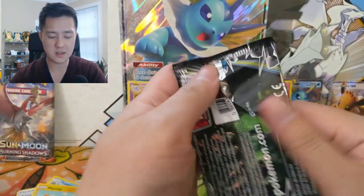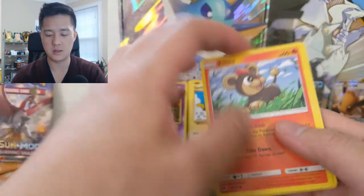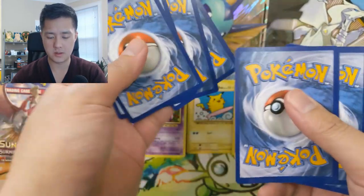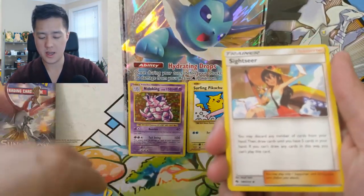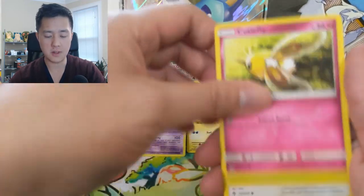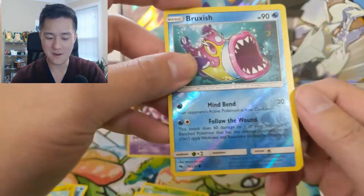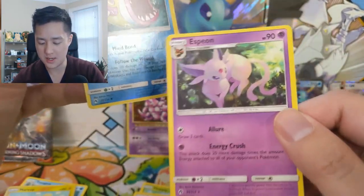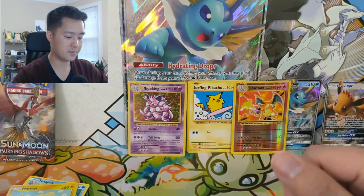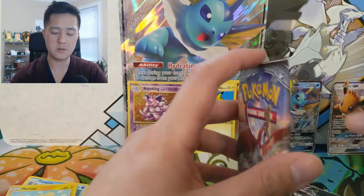Very strong Evolutions pack — on the Sun and Moon side things have been very weak. We got a Water Energy, Sightseer, Delibird, Cascoon, Litleo, Cutiefly, Hoppip, Eevee, another Hoppip, the terrifying Bruxish, and then oh — Espeon! An evolution is always welcome.